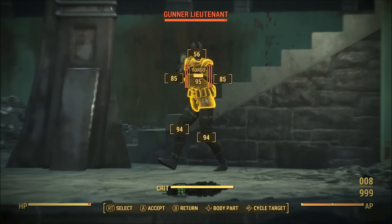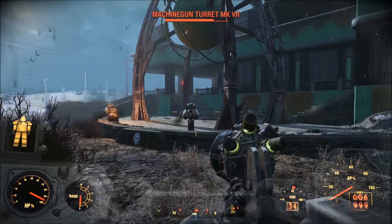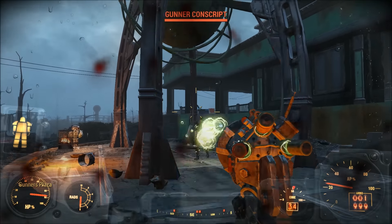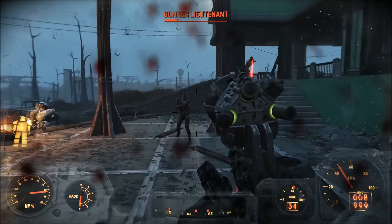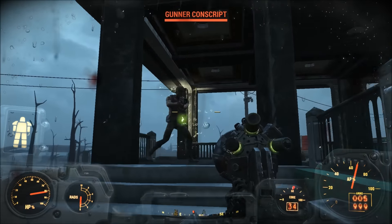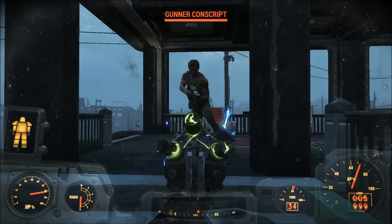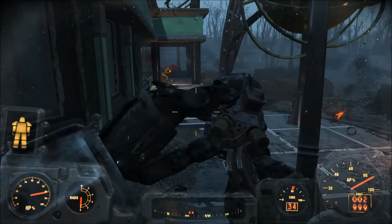Like the other scatter mods for energy weapons in Fallout 4, the Scattered Gamma Gun fires about six projectiles at the cost of one Gamma round. I would say it's pretty overpowered, as you can deal more damage than what the game lists in VATS, thanks to the Gamma Gun's inherent area-of-effect damage, much like the normal and also the cut versions of the Broadsider heavy weapon.